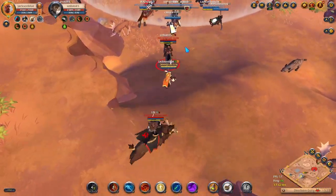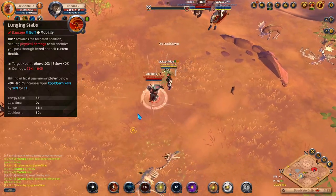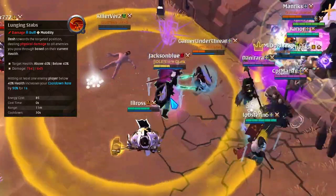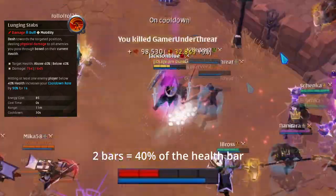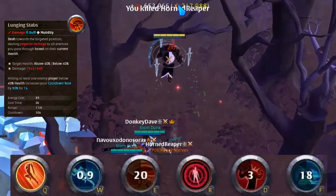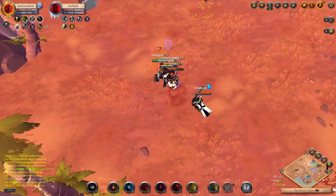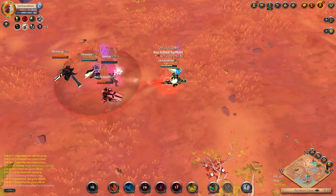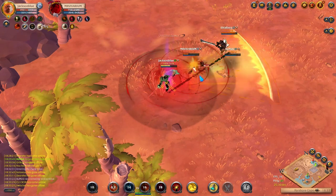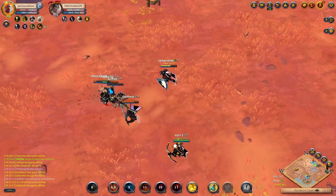And now for the Bloodletter's iconic E ability, Lunging Stabs. You dash in a target direction, damaging all enemies you pass through. This ability is also an execute, dealing significantly more damage to enemies below 40% health. Landing the execute on an enemy player also reduces all of your cooldowns by 10 seconds. Every part of this ability is amazing. The execute makes you extremely dangerous to low health enemies. The freedom of mobility gives you a lot of options depending on how a fight is going. And in group fights, the cooldown reduction when you land the execute is very useful for keeping up the pressure.